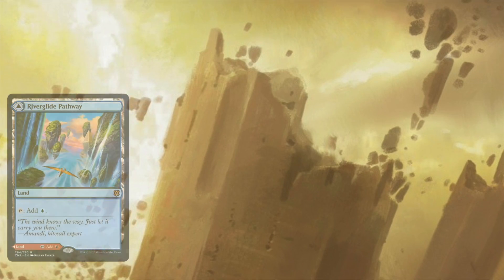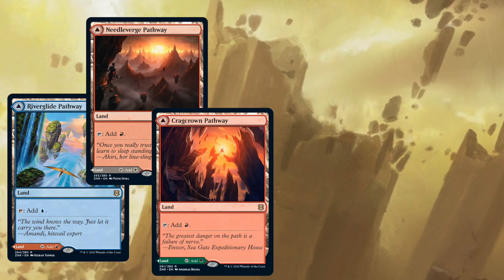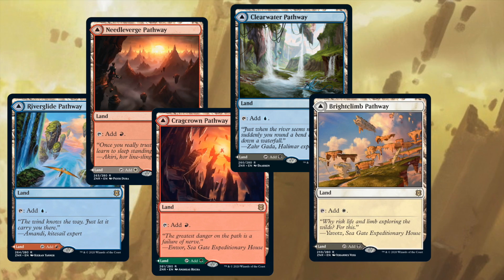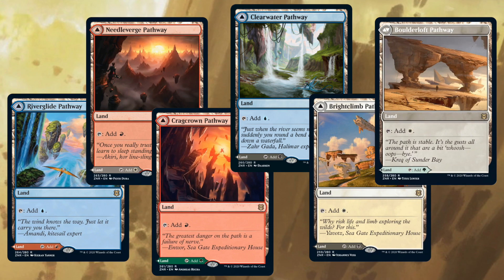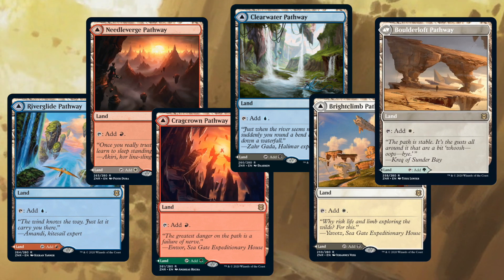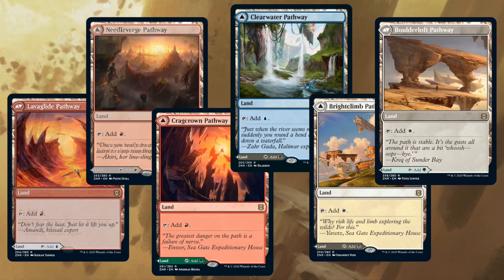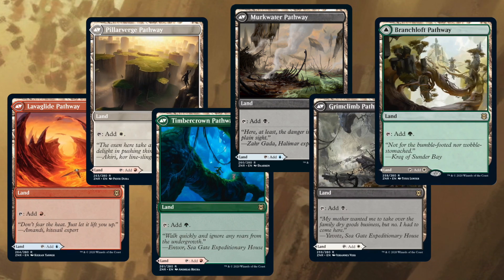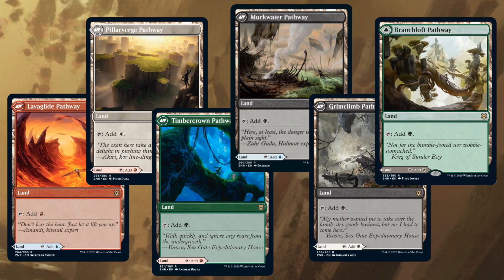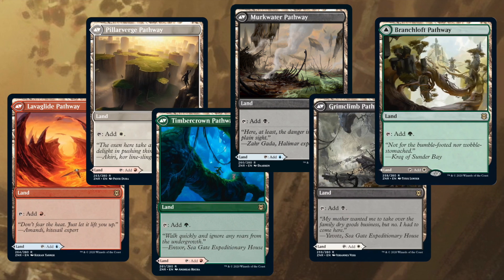Coming in at number four — the expedition party will be pleased to know that not every path is untrodden. The pathway lands are far and away the most versatile of the new modal double-faced cards and are fantastic fixing for Commander decks. You'll get the choice on whether to play these on one side or the other, untapped, ensuring you have the mana you need for the turn you play them. While not as flexible as a classic dual-color land like a shock land or a dual land, these are a great cheap option for players' arsenals and a boon to those on a budget. The cycle currently stands incomplete at six lands, but there's a promise from R&D that we will see the cycle finished soon.